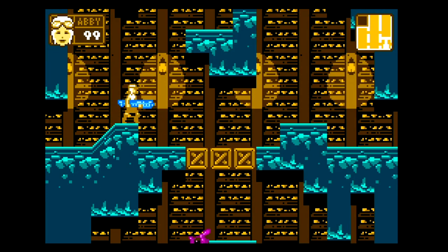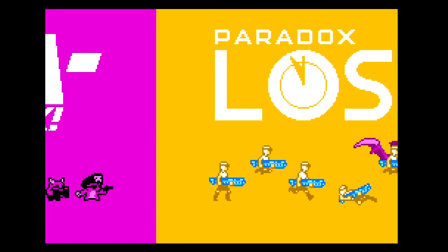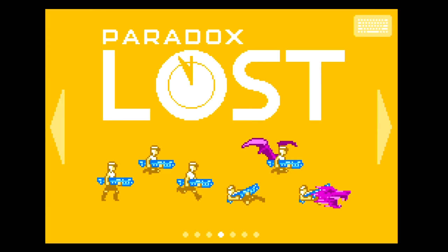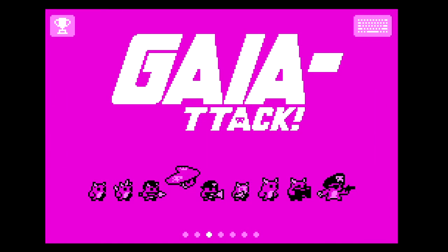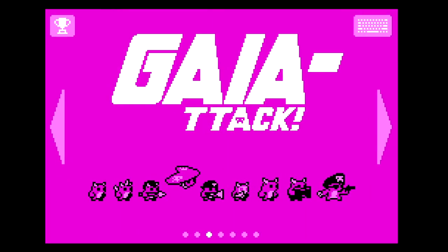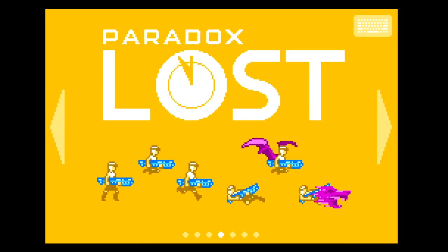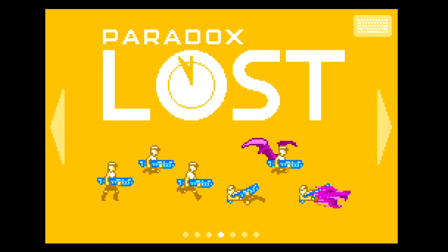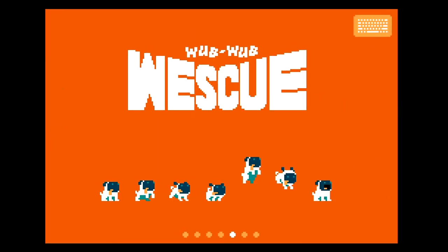I meant to mention — Paradox Lost and Gaia Attack are both games I would not suggest playing with the keyboard. They don't really show you what the keys do, and for Gaia Attack I basically had to smash keys until I figured it out. It'd be nice if — if you won't let me rebind them, at least show me what they are. Let me bring up a menu and show me what attack and jump keys are.